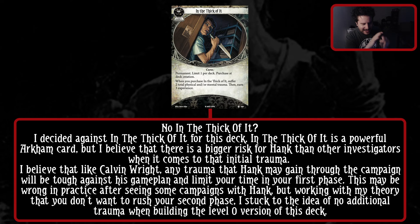I decided against In the Thick of It for this deck. I believe that there's a bigger risk for Hank than other investigators when it comes to that initial trauma - like Kelvin Wright, the other investigator I don't put In the Thick of It in. Any trauma that Hank may gain through the campaign will be tough against his game plan and limit your time in your first phase. Working with my theory that you don't want to rush to the second phase, I stuck to the idea of no additional trauma when building the level zero version of this deck. A lot of people end up retiring Kelvin because you're trauma fishing, and I don't think you need to rush Hank Sampson.